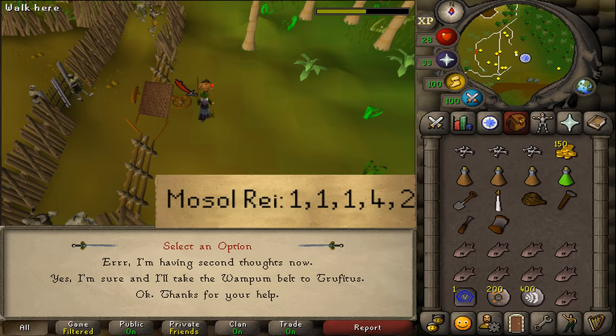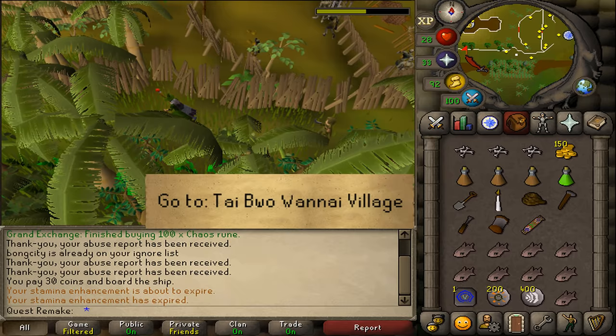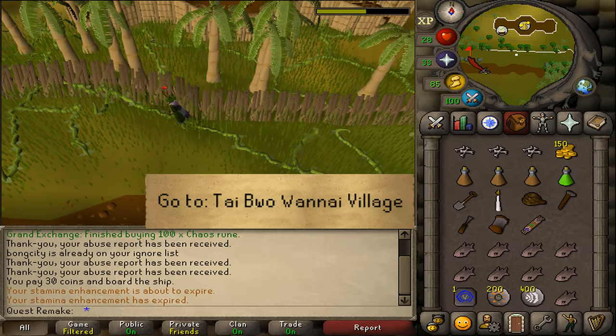He will give you a weapon belt. If you have completed the quest Taibo One-Eye Trio, use your first Teleport Scroll to get over there. If you don't, run all the way to Trufitus from the Jungle Potion Quest in Taibo One-Eye Village.